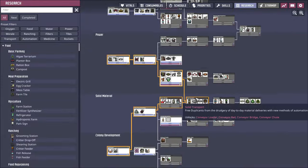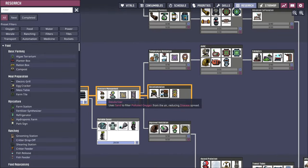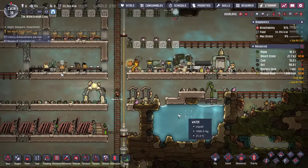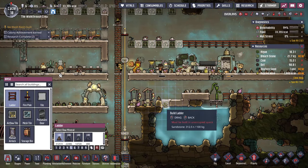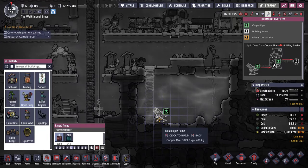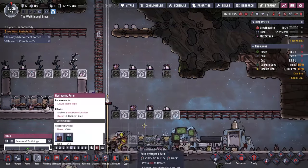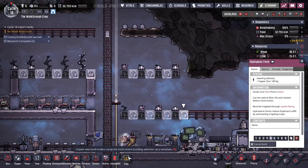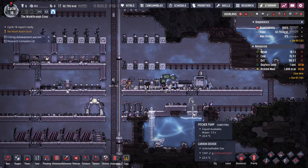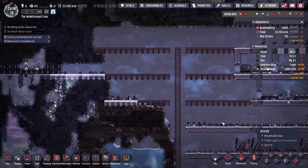I'm going to continue my research — the next bit I want is decontamination, which gives me deodorizers that we'll talk about in the next video. We'll need access to water, and water pumps down here. This is the first time I'm really going to have my duplicants going into this water. I'll put a liquid pump at the bottom, connect it via pipes, and as the hydroponic farm tiles come up you'll see they can accept water — because bristle blossoms need water to grow and you don't want to manually water them.